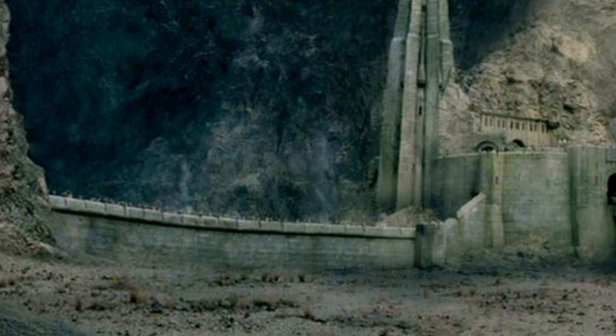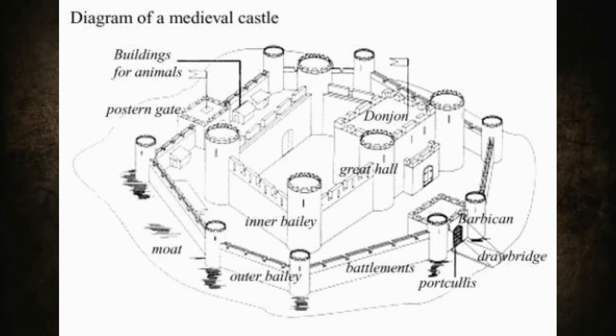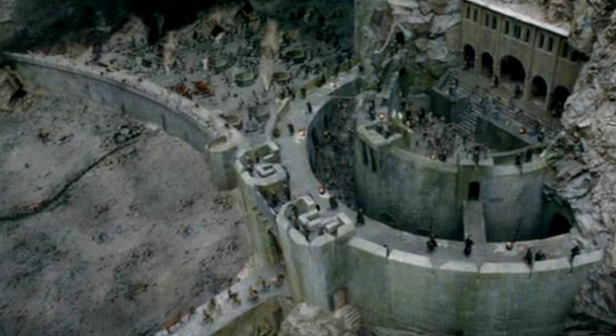Next, I'll move on to the fortress itself, starting with the Deeping Wall — the big long wall that runs from the keep, or the Hornburg, all the way to the mountains. My first issue with this wall is that it does not need to exist. I'm not saying it serves no purpose; I'm just saying it's almost entirely useless. It doesn't even protect the keep. It starts alongside the keep and then runs perpendicular to it. If anything, the keep actually protects the outer wall. For the wall to serve even the basic function of protecting the keep, it would need to form a barrier between the outside of the fortress and the gate that leads into the keep — but it doesn't do that.